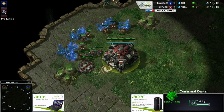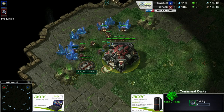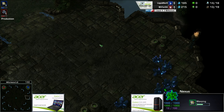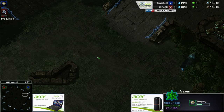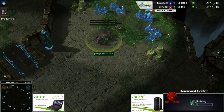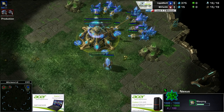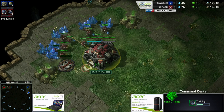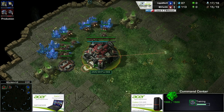4GG is known for being particularly aggressive — he loves timing attacks. On this map the third base is fairly open; that area between your natural and third is a zone you have to control to defend all your bases. If a smart play comes out of 4GG where he brings Hero down towards his third base and then a doon drop goes to the main base, that can do so much damage it could nearly be a game-ender.